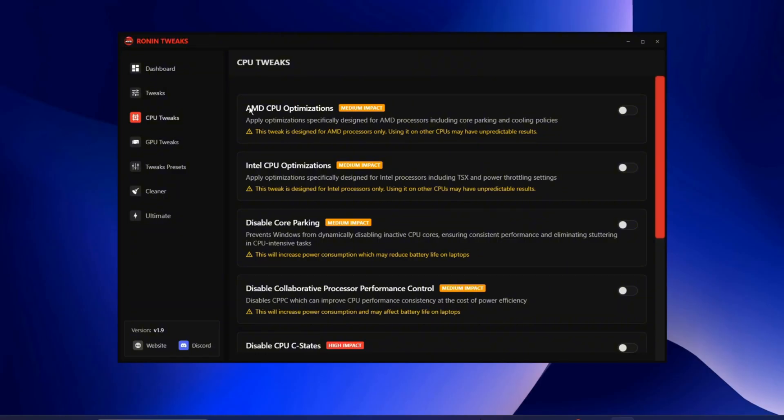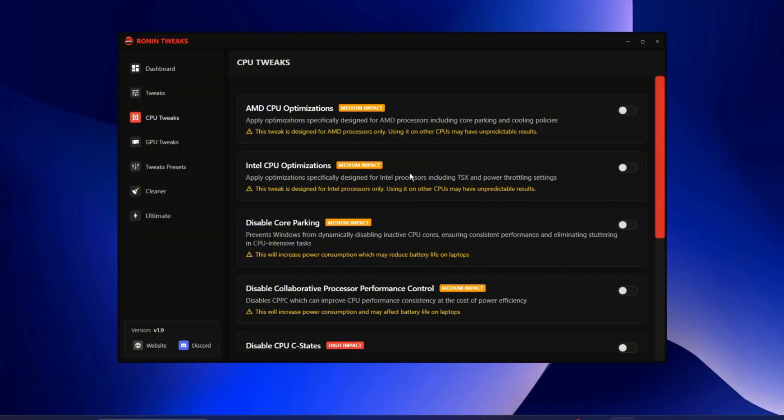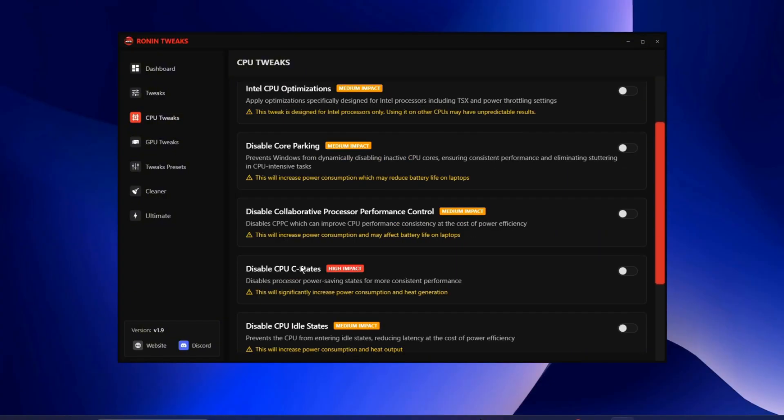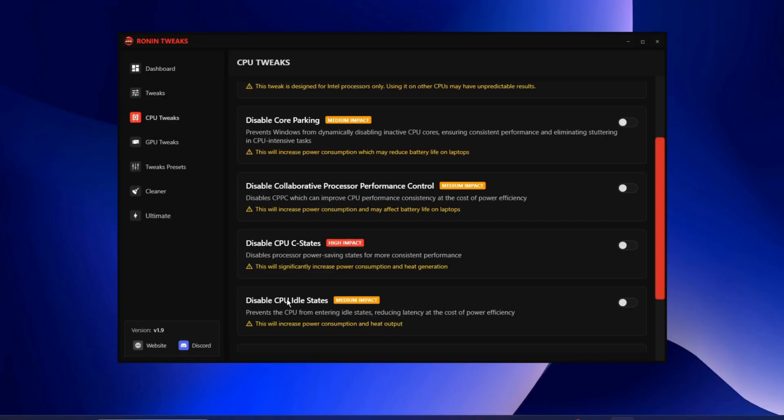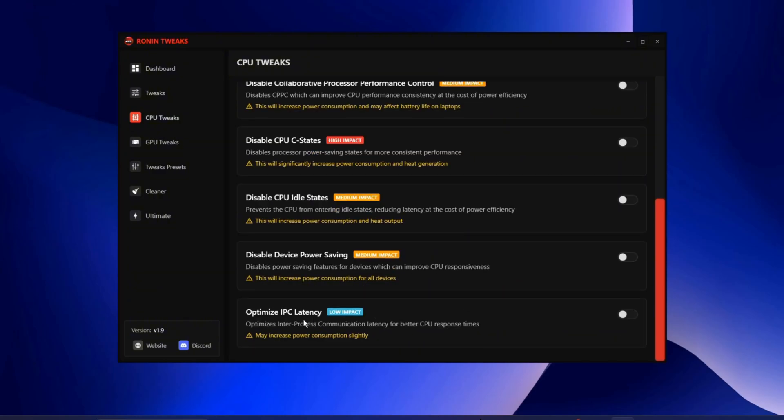For CPU tweaks, you have AMD CPU Optimizations and Intel CPU Optimizations — these are important especially for Fortnite, which is a CPU-based game. Disable Core Parking makes all CPU cores active — make sure this is on. Disable CPU C States disables power saving for more consistent performance. Disable CPU Idle States prevents the CPU from entering idle states, similar to disabling core parking. Disable Power Saving should also be turned on. Finally, Optimized IPC Latency improves CPU latency.